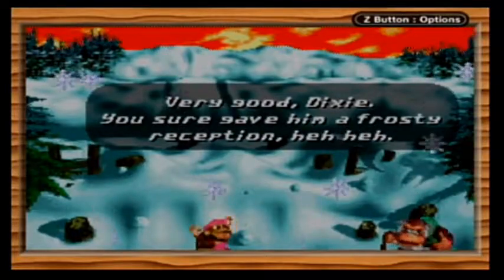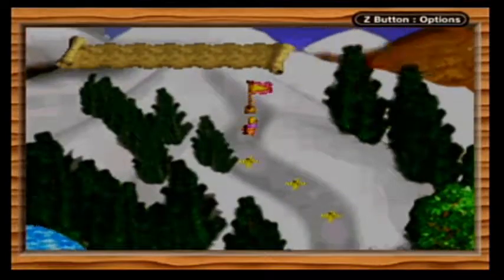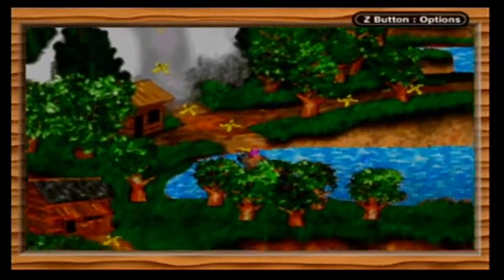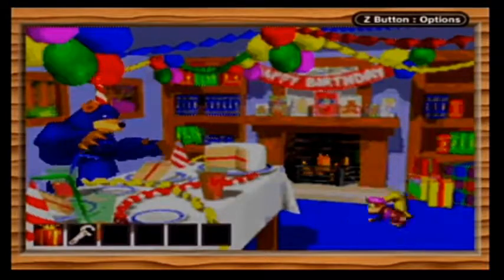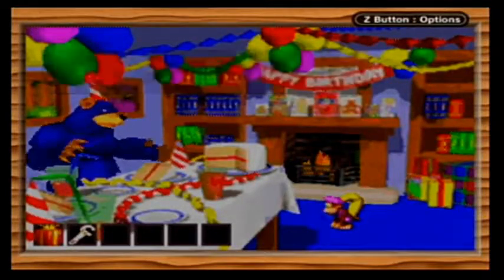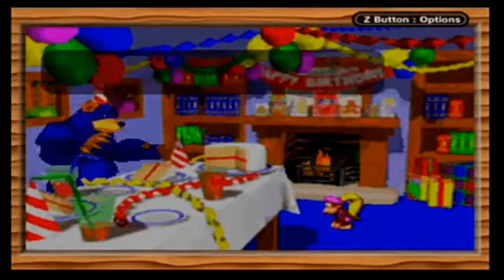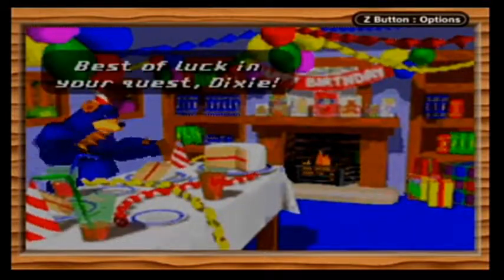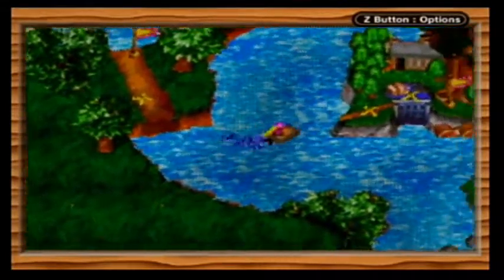Very good, Dixie. You sure gave him a frosty reception. You're doing really well, but don't stop now — off you go. Thanks, Cranky. And that's K3! We got a present for Blue, so we better give that to him. We don't want him to miss his birthday — he seems depressed enough as is. A present for me? Oh, thank you, Dixie. You've really made my day. Let's have a look inside. Oh, it's a bowling ball. Well, it's far too heavy for me. I know — why don't you have it, Dixie? What a guy! He doesn't even like bowling balls, and yet he's so grateful to us that he gives us the bowling ball. That's awesome. We could all take a lesson from his generosity.